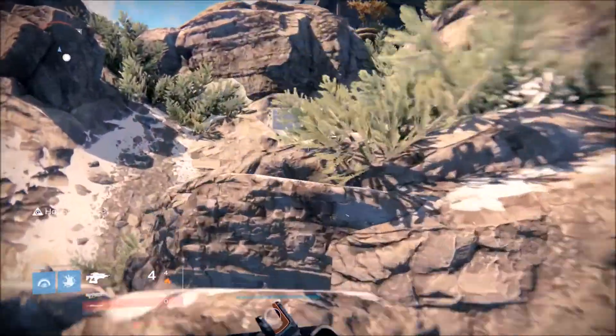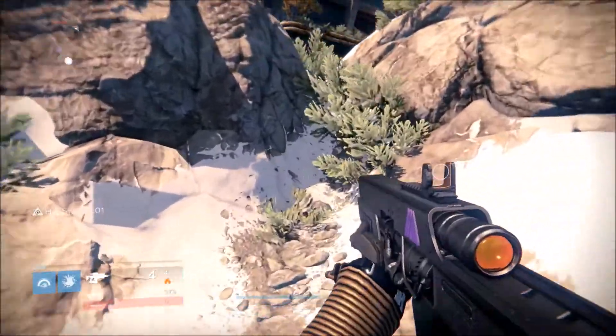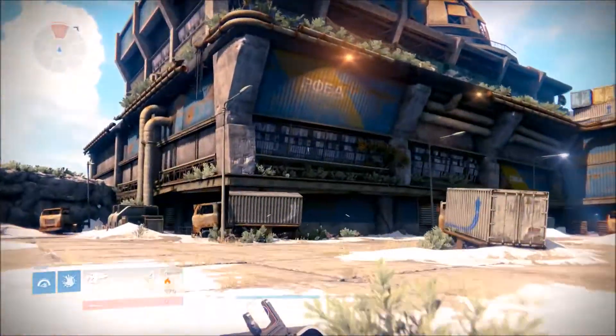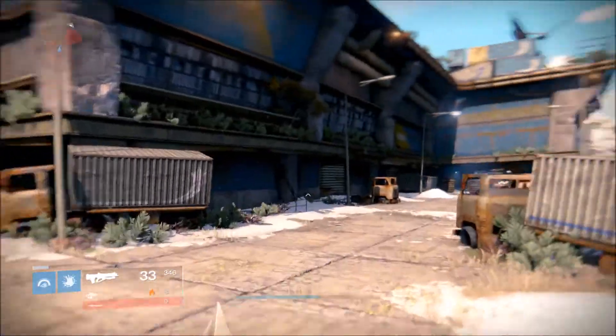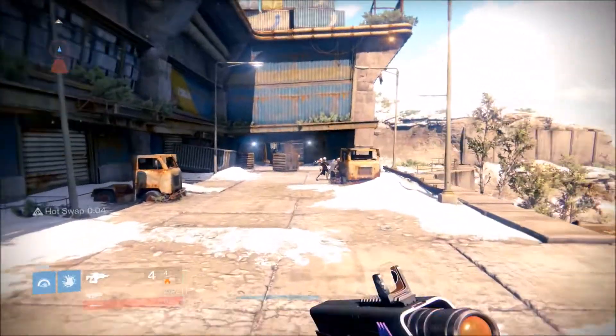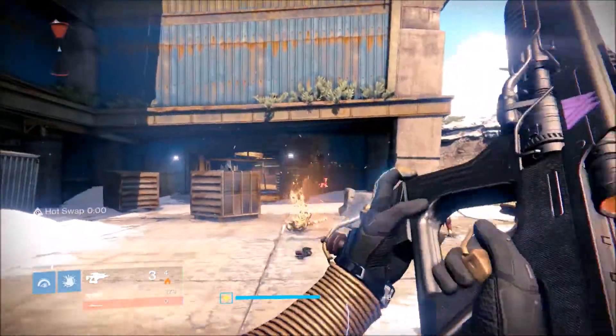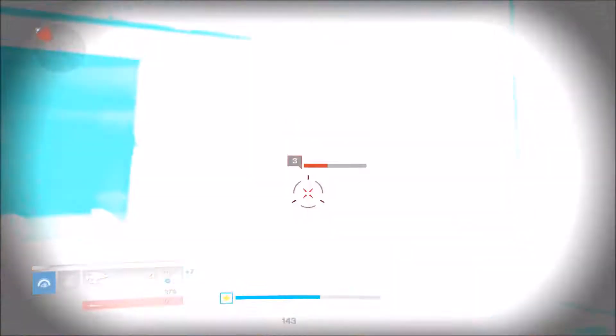While watching the gameplay, notice the color of the gun — right now it is solar, so it's orange and the reticle is orange as well. When I switch it over to arc it's going to change to blue, so that's a clear indicator of what element it has. It also shows the damage type in the bottom left of your HUD.